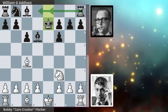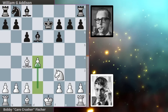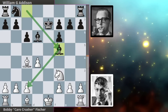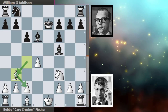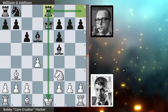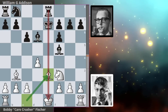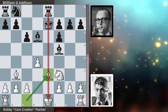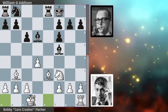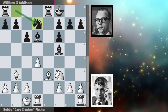Addison takes back with the king, allowing his rook some space later on. d4 from Bobby opening up his attacks with the bishop, and then we get f5 hitting the pawn. Bobby simply defends the pawn by dropping his bishop back, and then we get rook to e8 aligning with the white king. Bobby develops bishop to e3, noticing this alignment with the rook — Addison tucks his king away. Long castle from Bobby also getting out of the pin, and knight to d7.